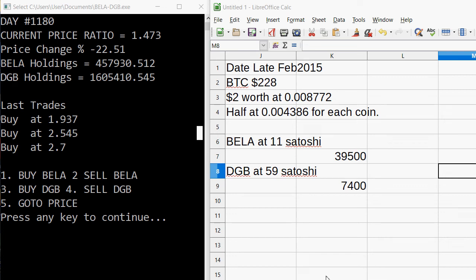Hello and welcome. A quick little update as I just finished playing the Bella and DGB game — my last video will give you instructions on how to download it. This data starts in late February 2015. The amount of coins I started with was Bella thirty-nine thousand five hundred, DGB seven thousand four hundred, and at the time that was worth two dollars — point zero zero four three eight six Bitcoin.